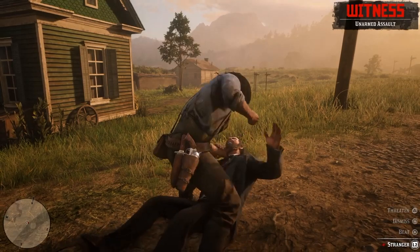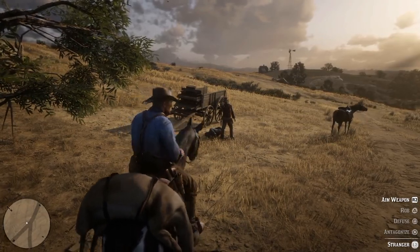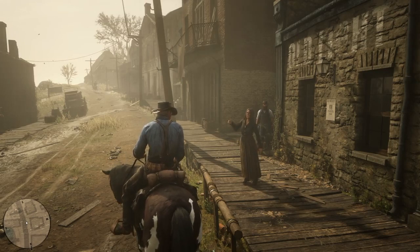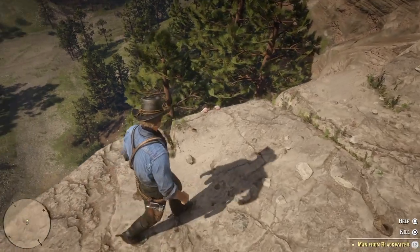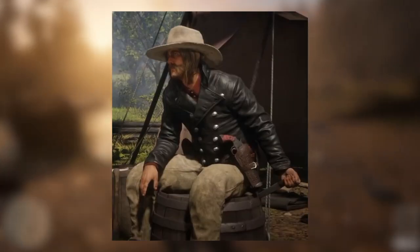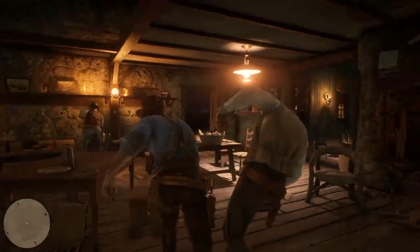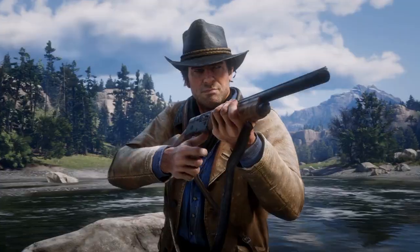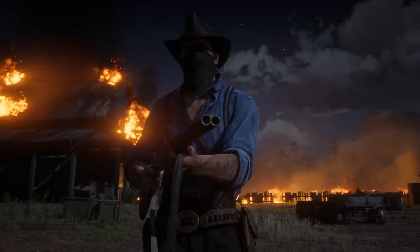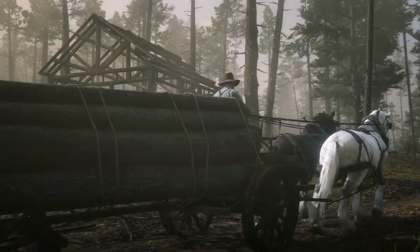Next we have character customization. Things I definitely want to see are different hats we can buy, choosing colors, putting feathers or leather straps on them. Obviously shirts, overcoats, trench coats, or maybe those military vests like Micah Bell is wearing. A big thing I want to customize are gun belts — I want a full system where you can upgrade your gun belt from one holster to two holsters, and add bullet loops around the sides to carry more ammunition.